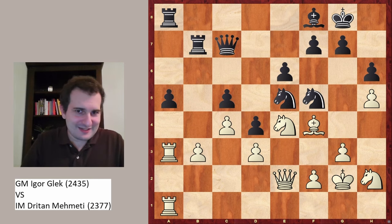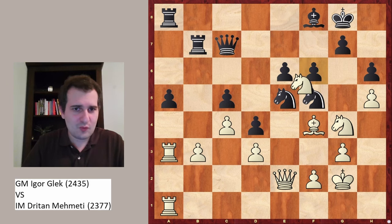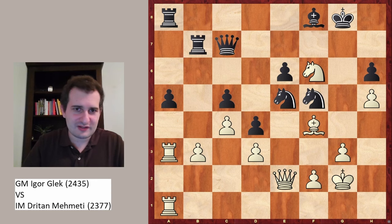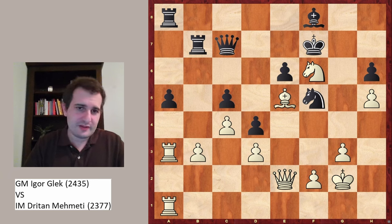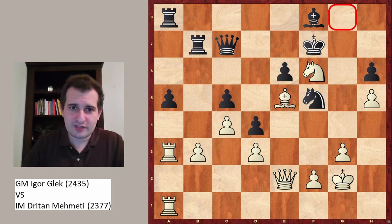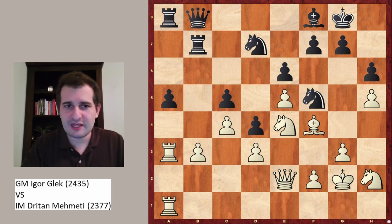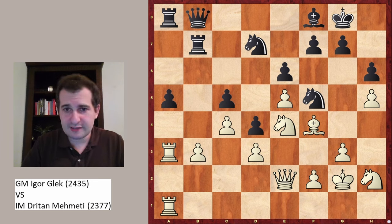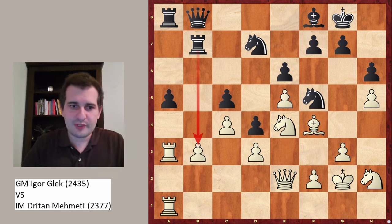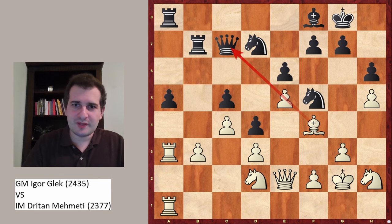Moves like Nxe5 do not work because the knight just returns to g4. After f6, white can just take on f6 twice, the king has to move, and then just take on e5 — black has lost material and the king is very weak, the position is lost. The king is already very weak, this square is weak, this square is weak — black is in big trouble. Instead in the game, Qb8 was played putting more pressure on b3, but this is met by the simple Nd2. Now the pawn is defended and g4 is still in the air, so black's position is not good. Qc7 — the queen remains on the same diagonal as the bishop.